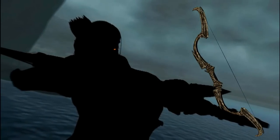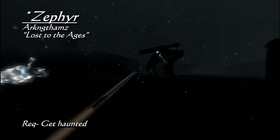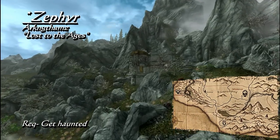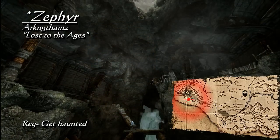These first items are found outside of the Dawnguard storyline, and we're beginning with Zephyr. By appearance and damage, it's just a dwarven bow. What makes this bow special is its 30% faster draw speed. Zephyr is found in Arkngthamz, southeast of the orcish stronghold Dushnikh Yal. If you have read the Aetherium Wars, or once you enter this dwarven ruin, you will begin the quest Lost to the Ages, and be haunted by the ghost of Katria.